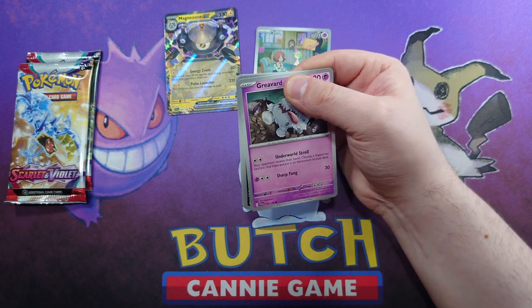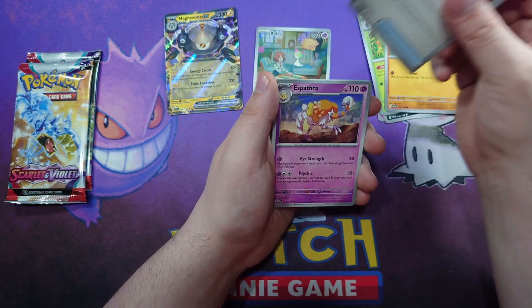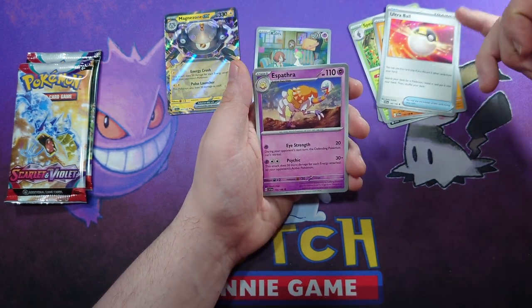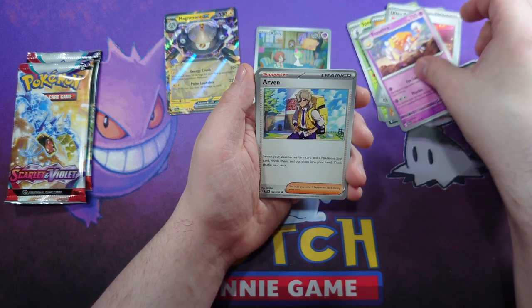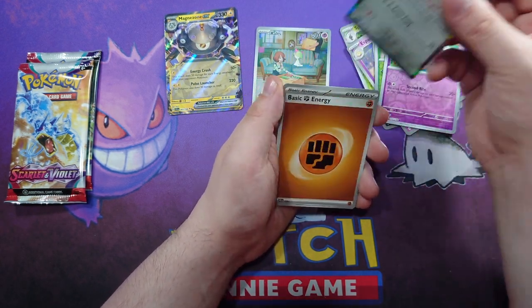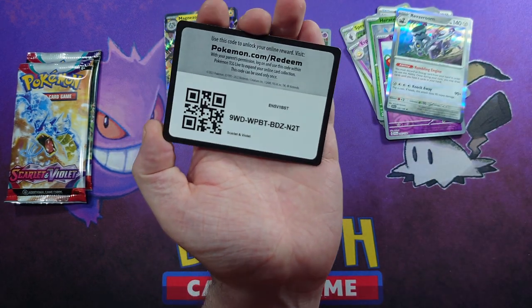Let's see what this one has — a Greavard, a Maschiff, a Spewpa, a Meditite, an Ultra Ball. These lines down the edges of the trainers just give me very old school vibes. A Spartà, Arvin, Heracross Reverse, Dedenne Reverse, Revavroom — and we got a Fighting Energy. Well done if you guessed that, and there is your code card.